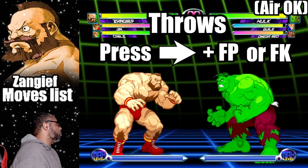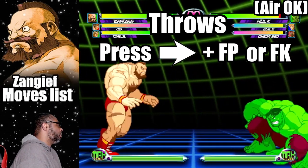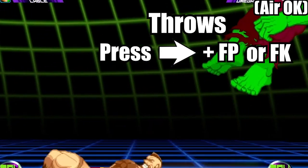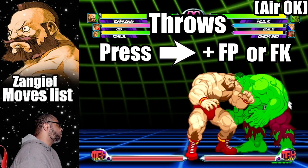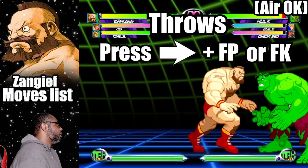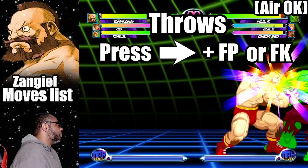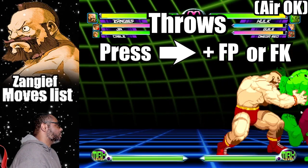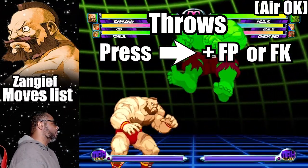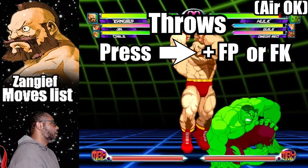Zangief has three normal throws. Press forward and fierce punch for a suplex. Press forward and fierce kick to gnaw on the opponent — mash on the button to bite faster. Press forward and fierce punch in mid-air for an overhead body toss.